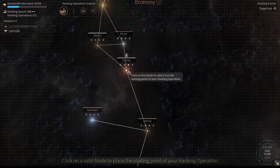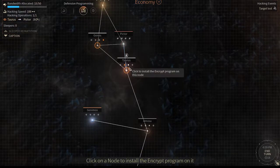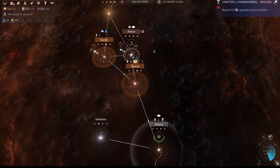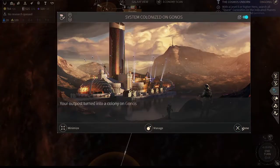Another thing you can do with hacking is hack the pirates — it allows you to steal some of their resources, which is fairly useful. I'm going to go ahead and put an encryption on here as well.